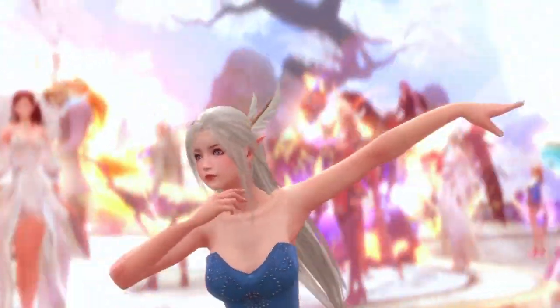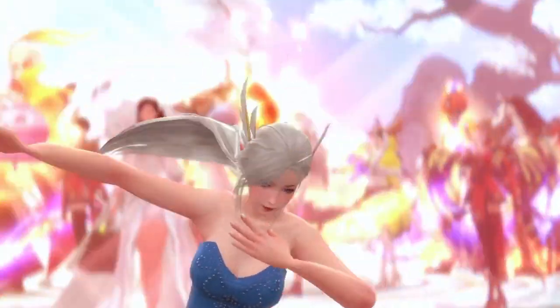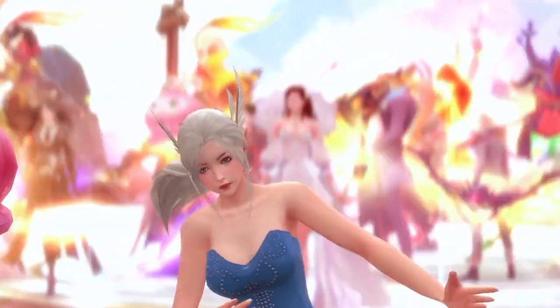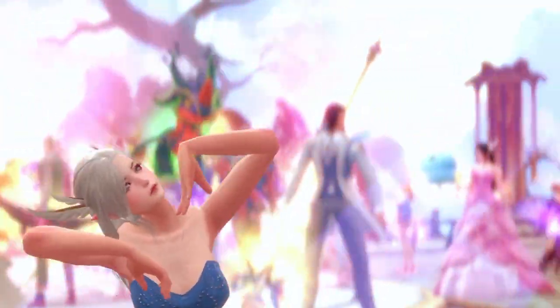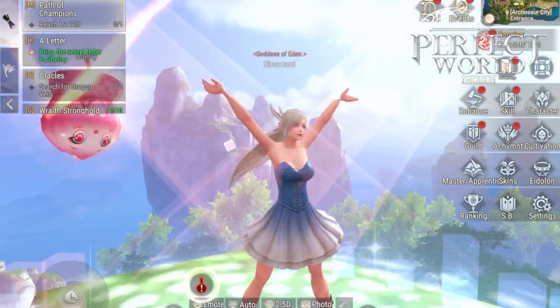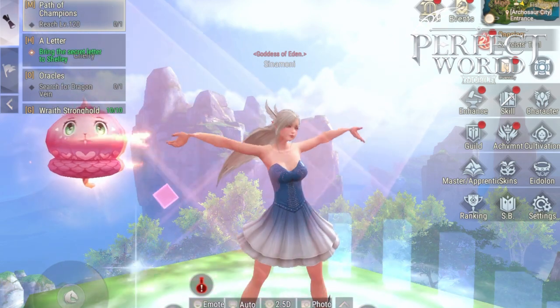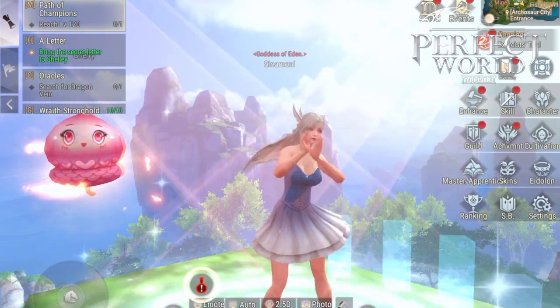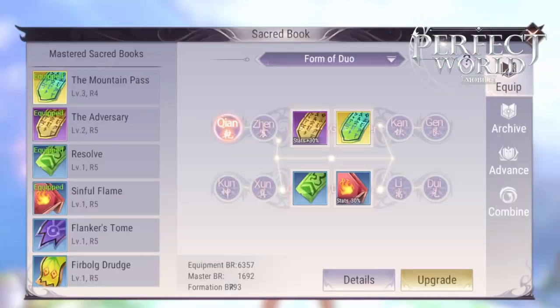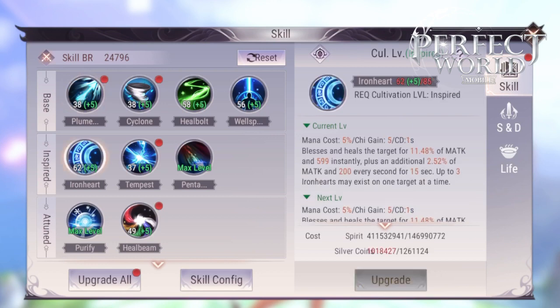As you start the game, you're going to have to level up all of your skills equally so that you can reach the next cultivation level. However, once you get enough cultivation level — I think around level 38 — you can get your skills all up to level 38. Then, in order to heal the best that you can, you want to focus on four heal spells: Iron Heart, Wellspring, Heal Boat, and Heal Beam.